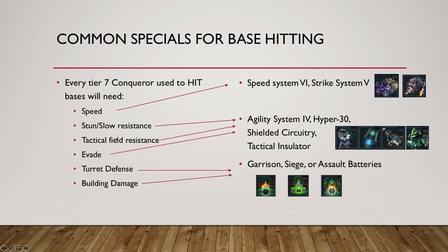You will need stun resistance, slow resistance, and tactical field resistance along with Evade. These four statistics can pretty much be provided by two specials. Either you combine Agility System 4 with Tactical Insulator, or you combine Shielded Circuitry with Hyper 30. Tactical Insulator is not limited so you can use it as many times as you want; Agility System 4 is limited but always on offer and easy to get, so these two are more readily available to most players. Shielded Circuitry and Hyper 30 are harder to get, but if you do have them they're better — I favor that combo. If you don't have it, use Agility 4 and Tactical Insulator.